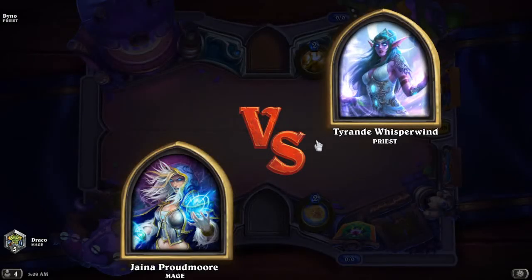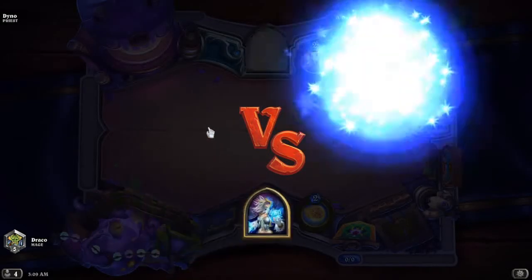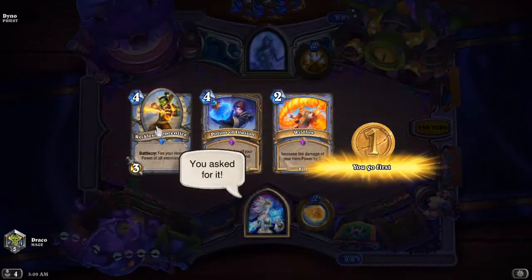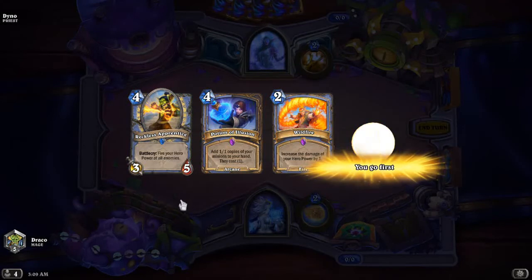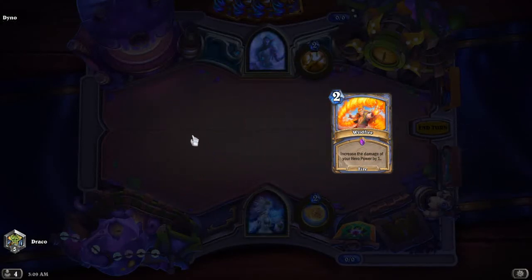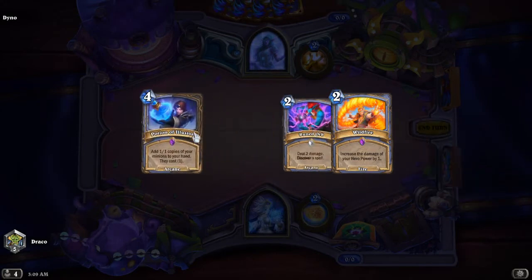Okay, it's this priest. I think this deck does really really well against priest. I think Wildfire is a keep and card draws are the main priority, so Reckless and Potion of Illusions are out. Let's see.